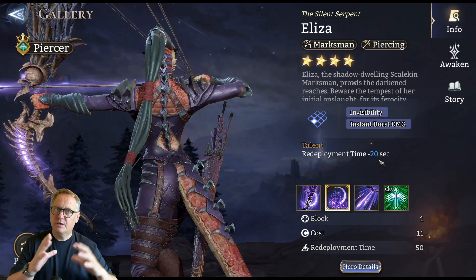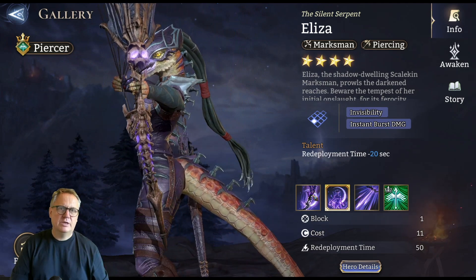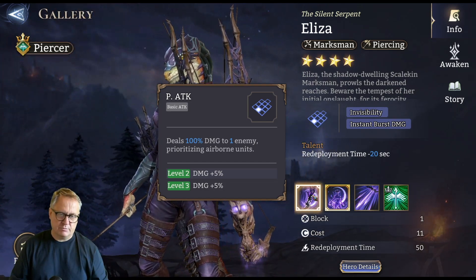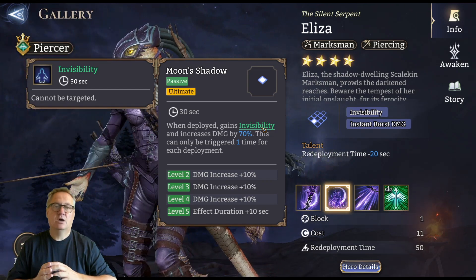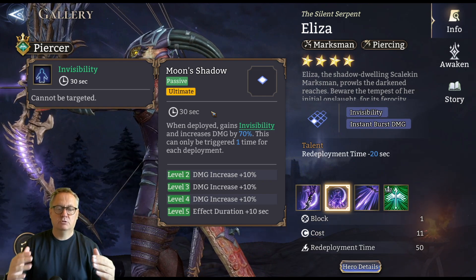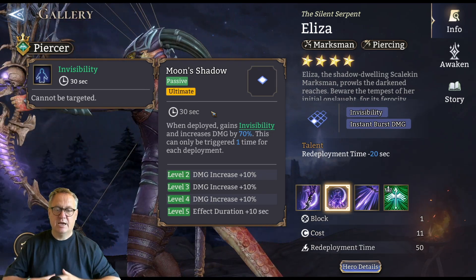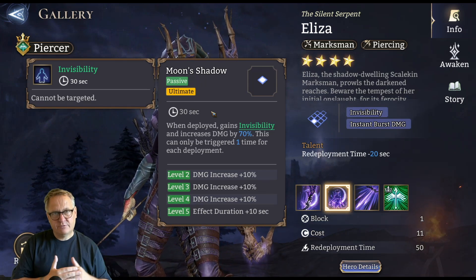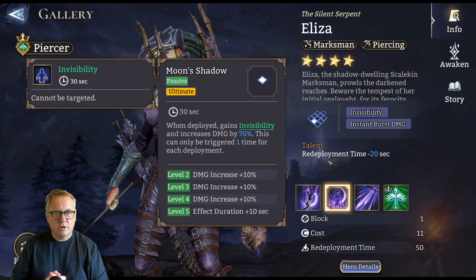Skill kit wise: talent is redeployment time minus 20% — I'm assuming this is to get her redeployed for the timing of gear 83. Her basic attack does 100% damage to one enemy, prioritizing airborne units. The ultimate is a little bit weird: when deployed she gains invisibility, cannot be targeted, and invisibility lasts for 30 seconds — same as the ultimate duration. There's no initial rage and no rage requirement; it triggers on deployment. She gains invisibility and increases damage by 70%, but this can only be triggered one time per deployment, so you have to retreat her and place her down again — which is likely why the redeployment time reduction works so well with her.